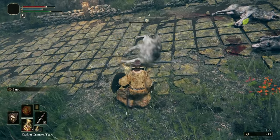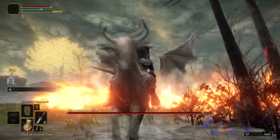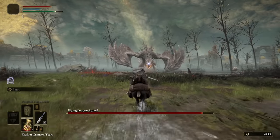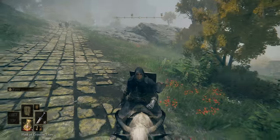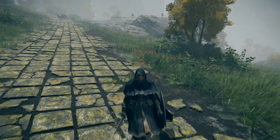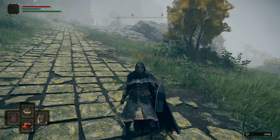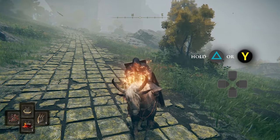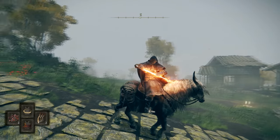The distance you cover with this is absurd, and initiating a fight this way gives you an immediate advantage. As the fight goes on, consider if mounting up again for a burst of speed would be to your benefit. For a reliable way to mount up quickly, I would recommend binding your spectral steed whistle to your pouch — a secondary D-pad menu that can be edited in the menu screen. You can quickly access all four bindings by holding triangle or Y, then tapping the appropriate D-pad button.